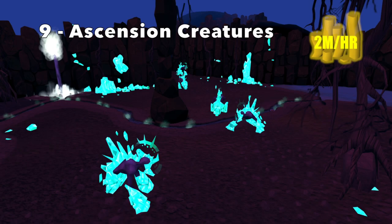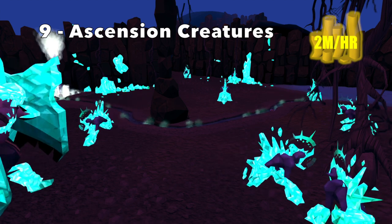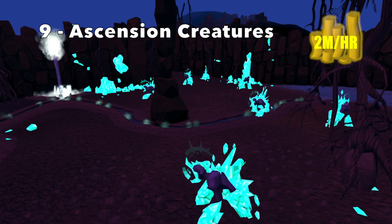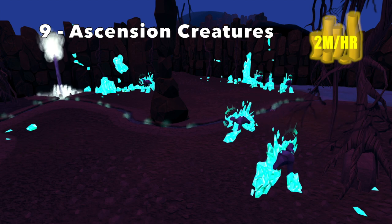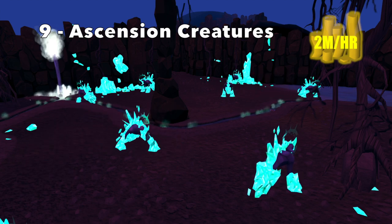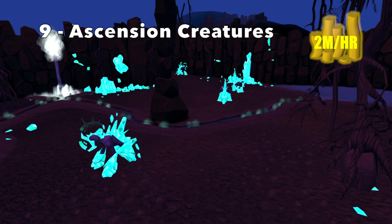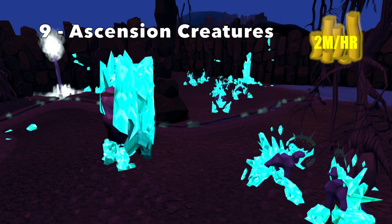At number 9, we have Ascension Creatures, specifically Rurarius and Gladi. These monsters are found in the Monastery of Ascension, located between the Feldup Hills and the Mobilizing Armies. You can expect to make around 2M/hr killing these, and they do require 81 Slayer to kill. Ascension Creatures are really well known for their Ascension Key drops, which vary from 150k to 500k in value. If you decide to kill the Gladi, these also drop a lot of rune items, so if you bring the Spring Cleaner, that would be really beneficial here. But if you want AFK, Rurarius is what you want to kill.